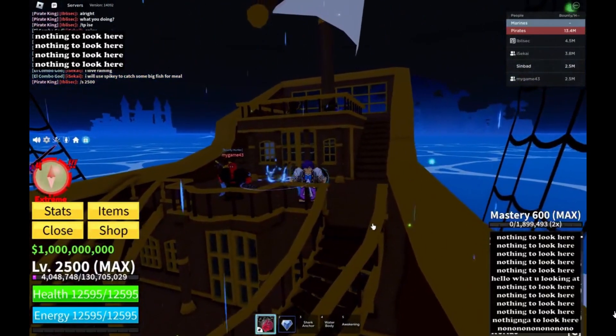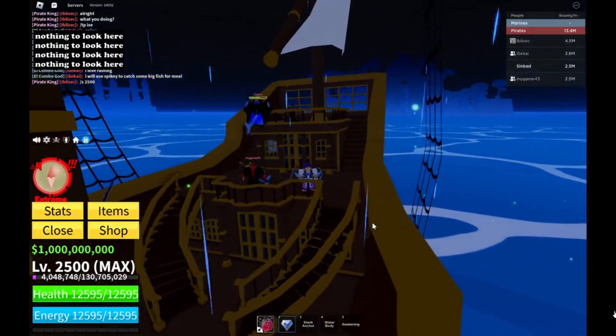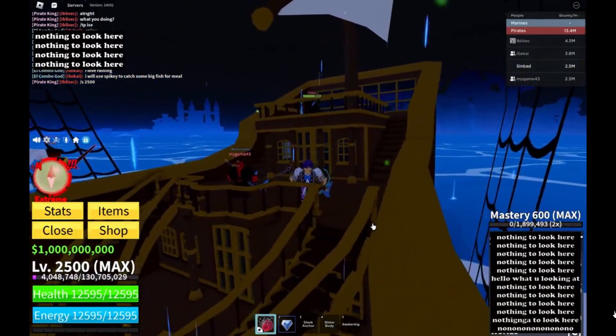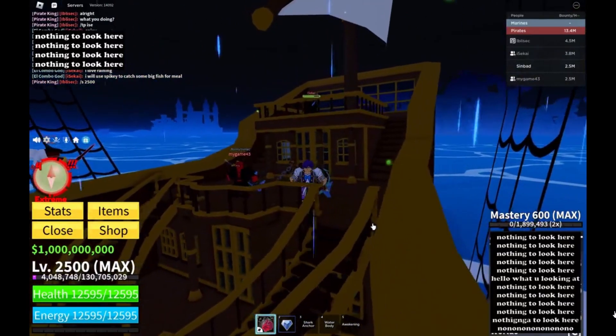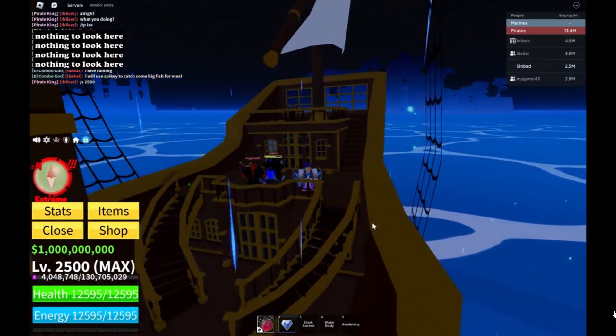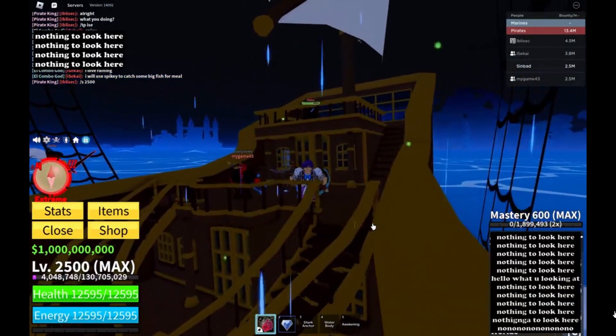A new fighting style was showcased, but the specific requirements to access it remain a mystery, adding an element of excitement to the upcoming update. I also spotted the new shark anchor sword in this sneak peek, which makes me think — they also have a shark race, so I wonder if this is connected to the races or if it's a standalone weapon.